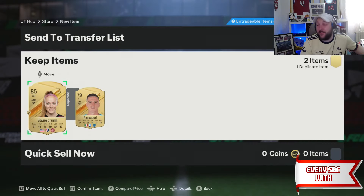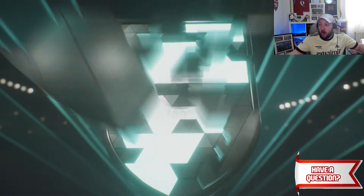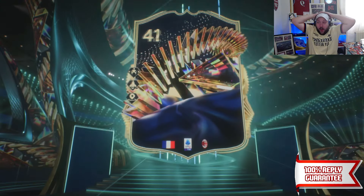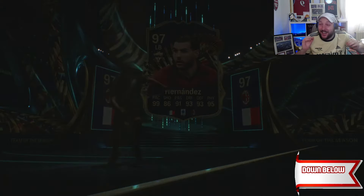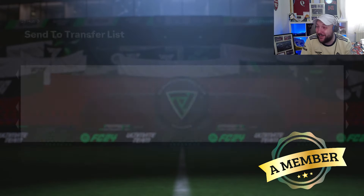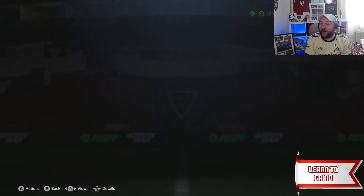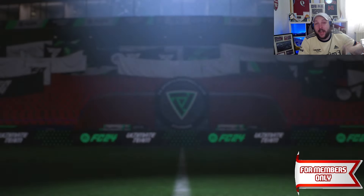Got an 85 in this one. On to the next set of 10 — how many Team of the Seasons? First one — French left back. Oh my, let's go! That's probably the best left back in the game right now. 97-rated, four-plus million coins! We've had three out of 11. Whatever we get from now on, I can't complain at all.